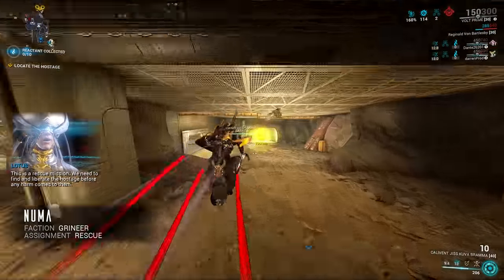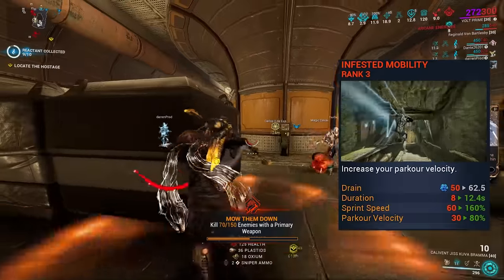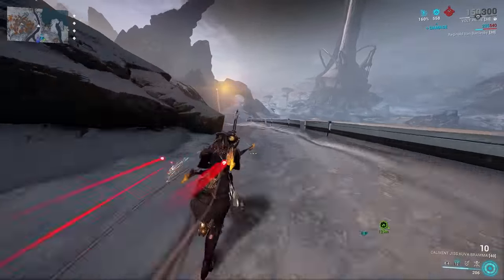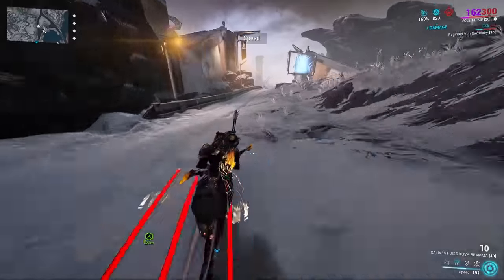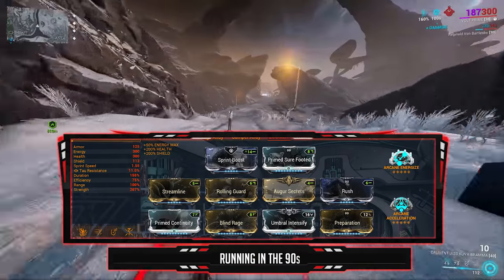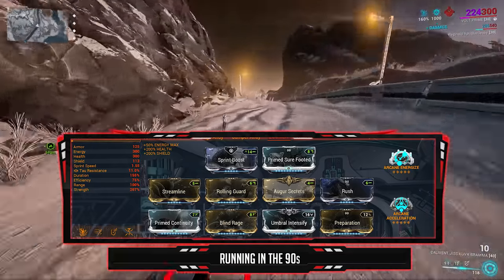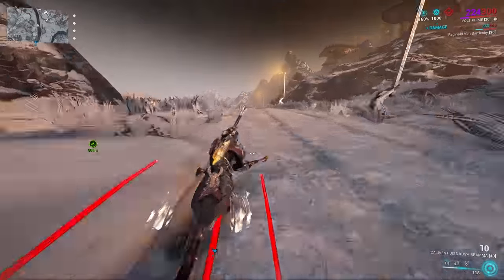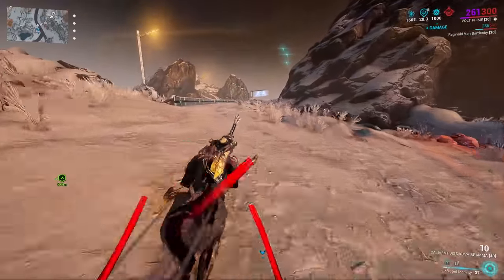Now the build Volt uses for quick missions like Exterminate, Sabotage, Rescue, and Capture — this is the Speed build. I subsumed Infested Mobility onto his first ability, which gives increased sprint speed and parkour velocity. The sprint speed bonus is additive to other similar mods — for example, just like the Kriss Prime with its 10% movement speed bonus — and Volt's second ability Speed multiplies all other sources of movement speed. Looking at the build: lots of sprint speed, decent power strength, and the Preparation mod for max energy on mission start. With 267 power I get a 2.34x speed multiplier.